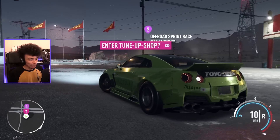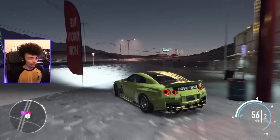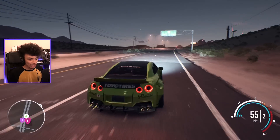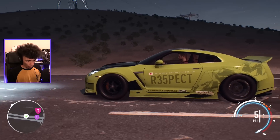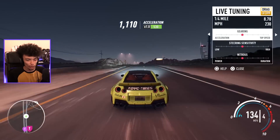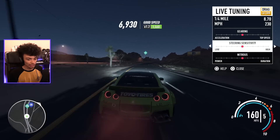Let's have a look. Does it wheelie? It doesn't — well, it does a little bit. But if we stand still and launch properly — the brakes are bloody good. Perfect start. Where's my shift? Triangle's my shift. I forget that the shift buttons are really dodgy on this one. This is probably my favorite drag race for the fact that it is straight — it's just pure straight. It's an actual drag race.